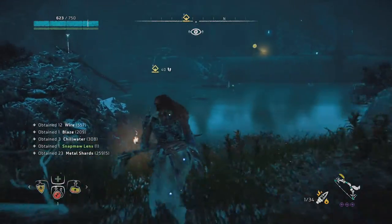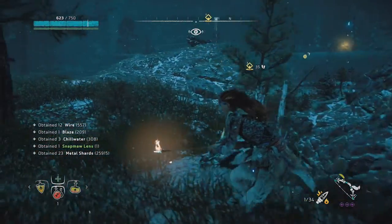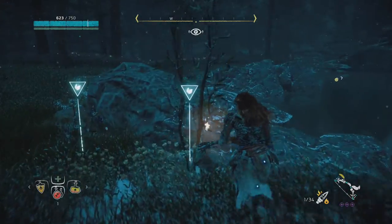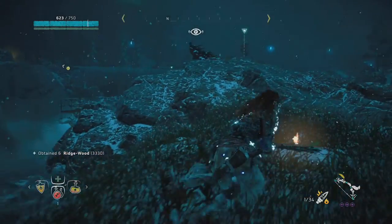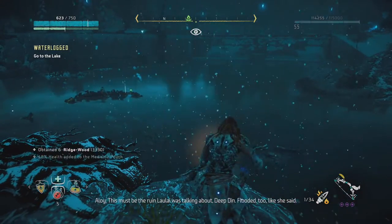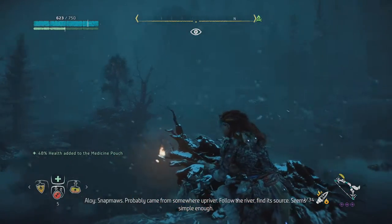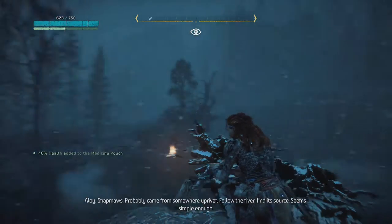There's another one over there but I think I can now reach the area where I need to be. There is a lot less supplies here than I expected. This must be the ruin Laolai was talking about — flooded, like she said. Snapmaws probably came from somewhere up river. Follow the river, find its source — seems simple enough.